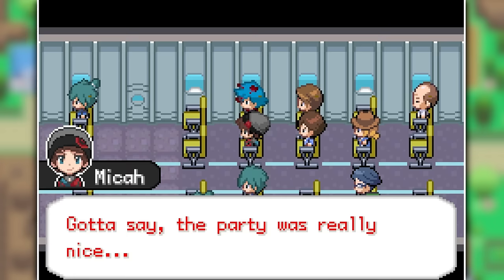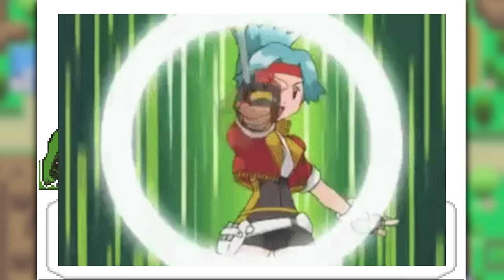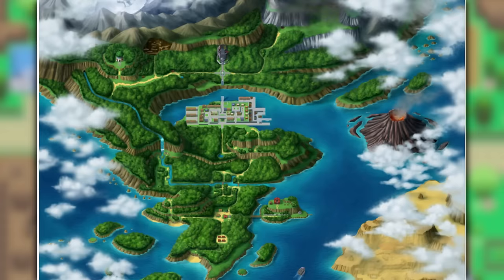We start our journey in a plane because we're on our way to a new region. Our character's name is Micah and he's going to be the former champion that we'll be playing as. Next to us is Darlow, our friend that has been on many missions with us because we're both part of the ITP, the International Threat Prevention. Our group leader is Lorette Denso, but we call her Lori, and she's also a former Pokemon Ranger from the Almia region.